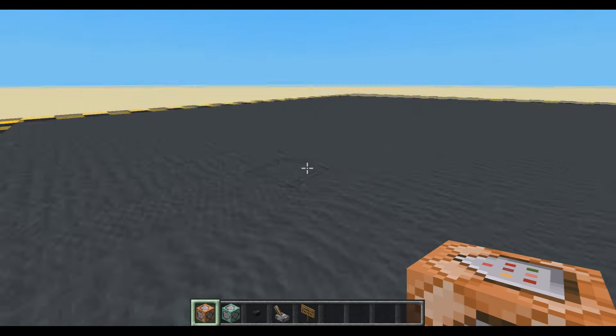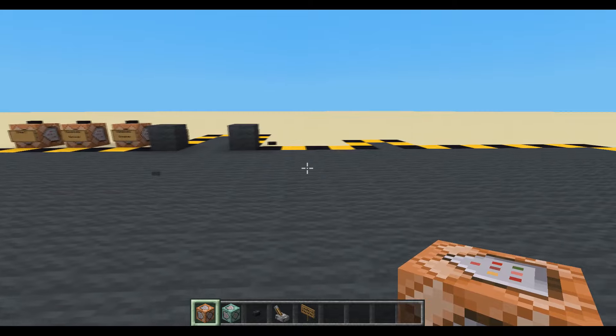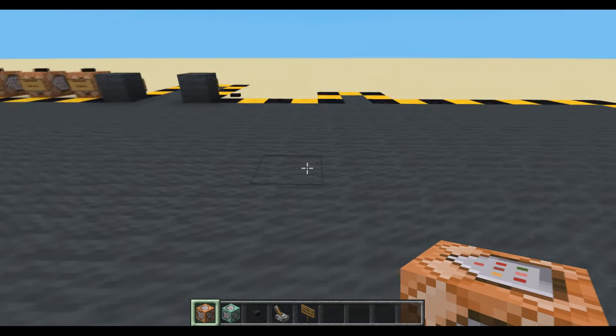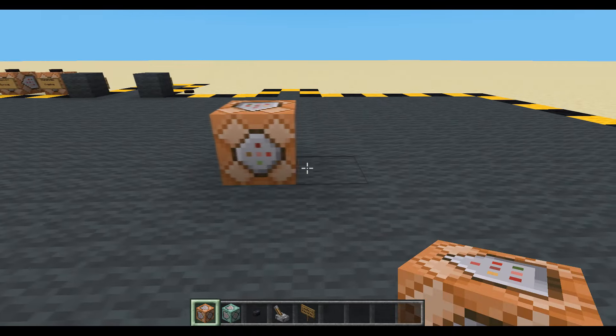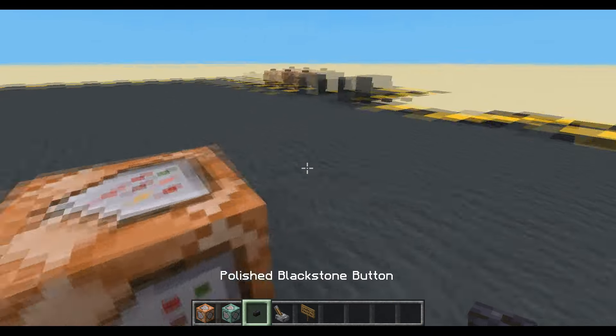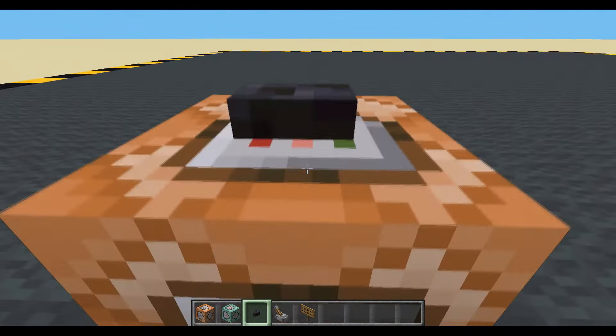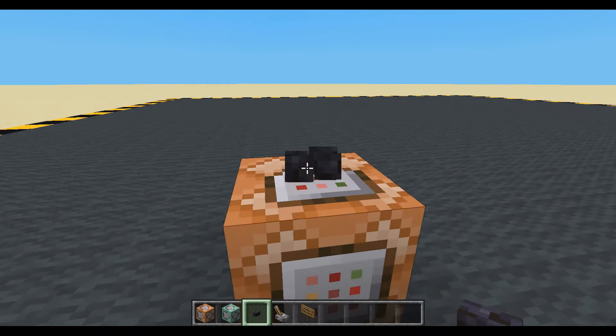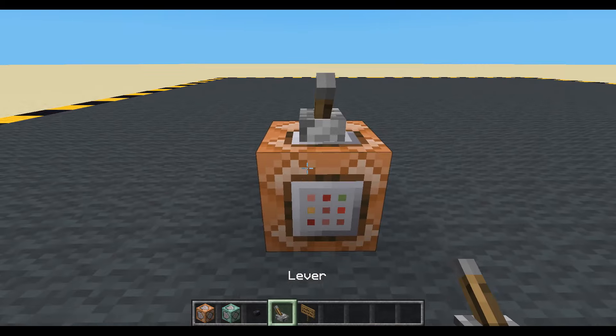I was making a map with a friend and I had the problem that players drop their items and they would softlock themselves. So I thought, when they get back to their home, we can check if they've got all the different items, and if they have, we give them back to them. But I thought it'd be easier if we just stopped them from dropping them in the first place, which we can do.